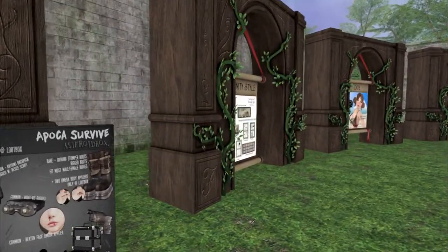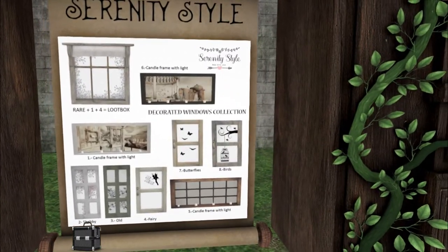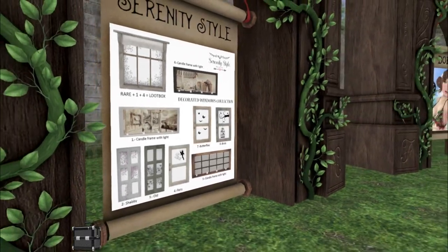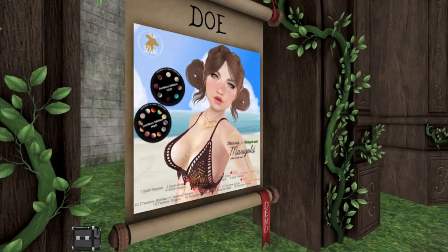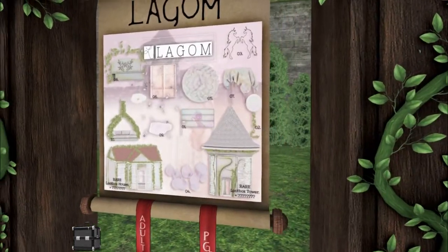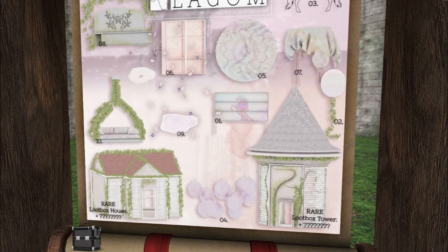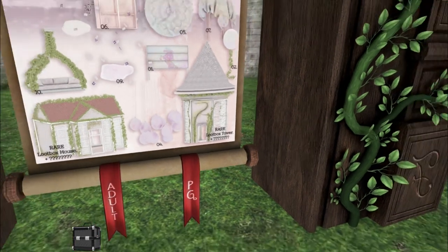We have Serenity Style. How pretty is this? Different wall hangings. I like the birdcage and the butterflies and the candle frame with light. We have another hair from Doe — cute little pigtail buns, bun tails. Lagom. This is cute — it's like a little unicorn house. I love this rare Loot Box tower. Look at that. How pretty is that? And I like these little floating petals too.